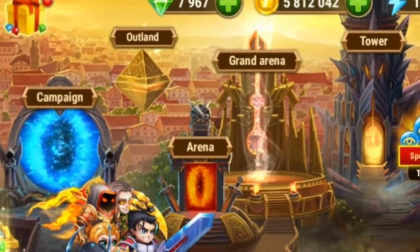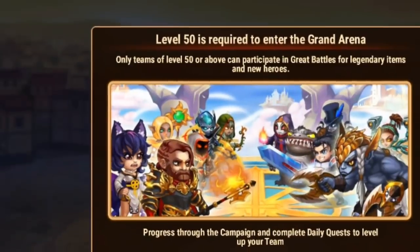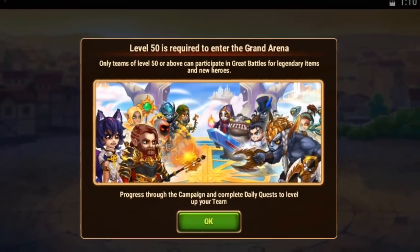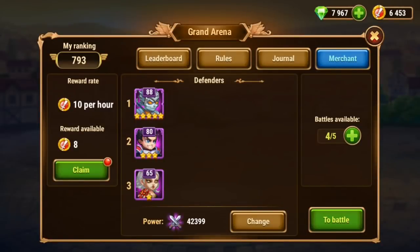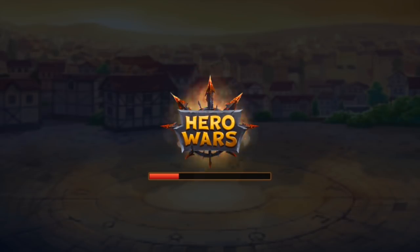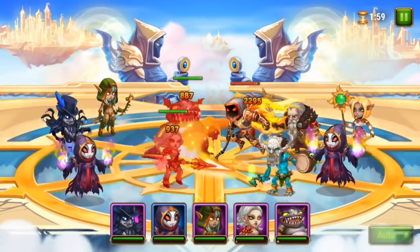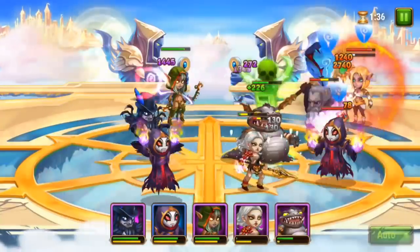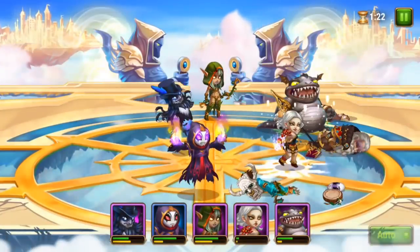Number 5 is Grand Arena. Grand Arena is unlocked at level 50. Grand Arena is a place where you can compete with players around the world and rank up your team. There will be 3 teams with 5 heroes each, and you need to win 2 matches out of 3 to defeat the enemy and get a rank. In Grand Arena, you need lots of strategy and planning to defeat your enemy.